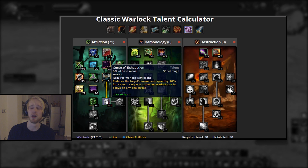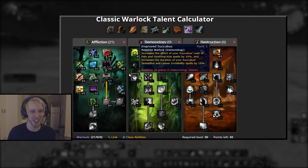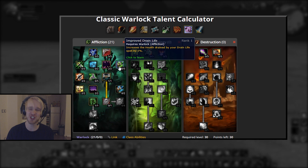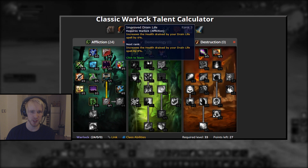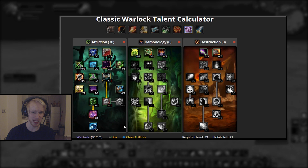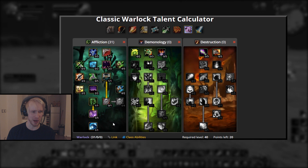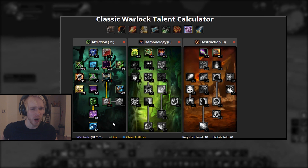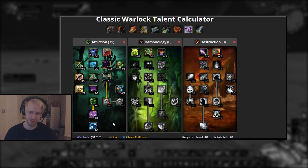Next we're gonna go back for Improved Drain Life. This is really good — it's kind of like Improved Life Tap, it just increases your efficiency overall. You Life Tap a few times, you go down to 70% health. Four points into this to unlock the next tier. Five points in Shadow Mastery, kind of a no-brainer, and one value point in Dark Pact. My brain's a little scrambled — this is actually the third time I'm trying to record this video because the microphone stopped working halfway through the last recording, which was pretty upsetting.